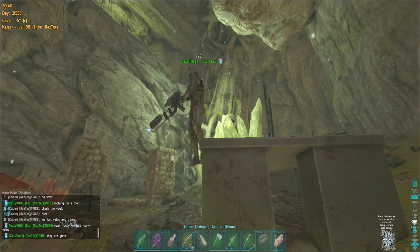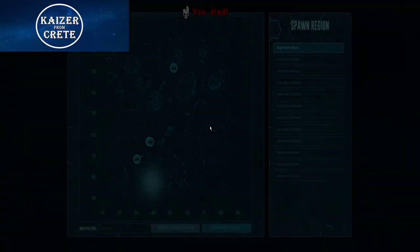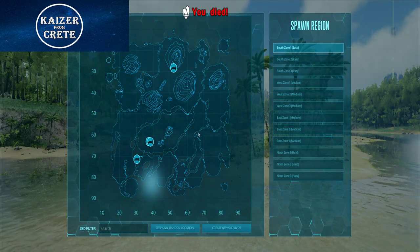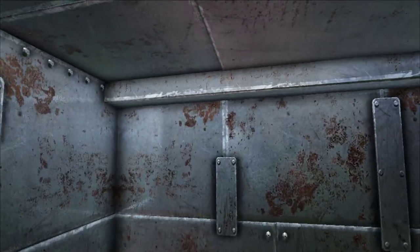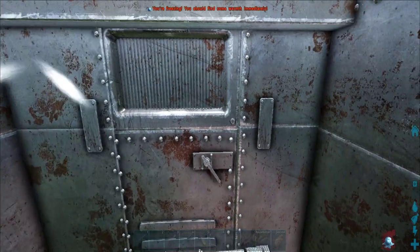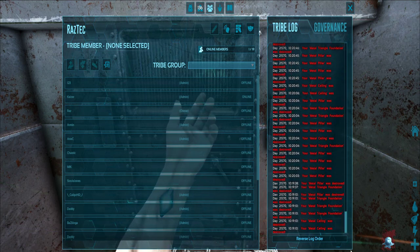I was extremely tired and I logged off after this, but I made a terrible mistake. We were supposed to store our most valuable items and dinos in the ice cave with our allies but I did not do that, and our enemies offline raided us. We got offline wiped — we lost everything we worked for. That's a bummer. But our allies had more than enough, so we were going to join the allies and merge to continue playing.